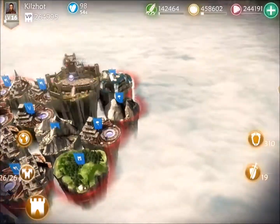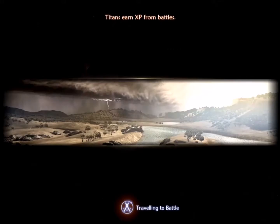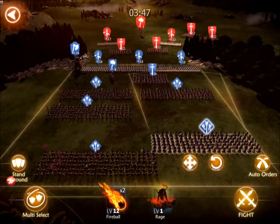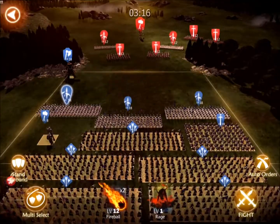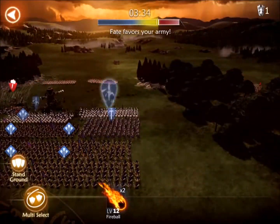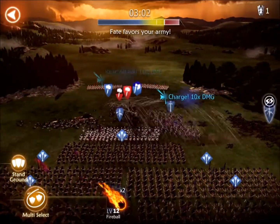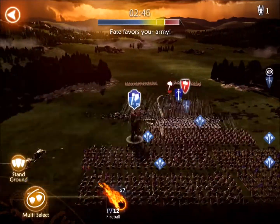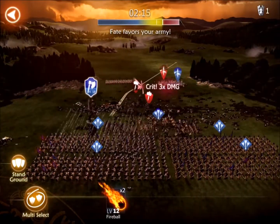Within some of these attacks, there were a few bugs in the game. There was one where my titan just ran around in circles — I couldn't get him to attack, so I had to spend a few more gems to heal up my troops at the end. In some of these I just wanted to go relatively quickly, so typically I protect my archers a little bit better, but I just wanted to see how fast I could get this done.